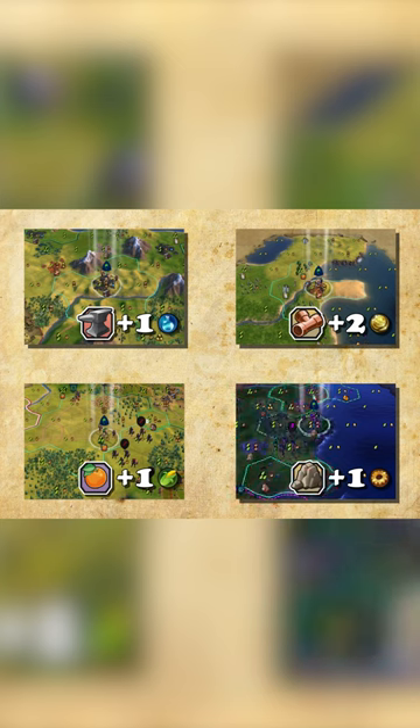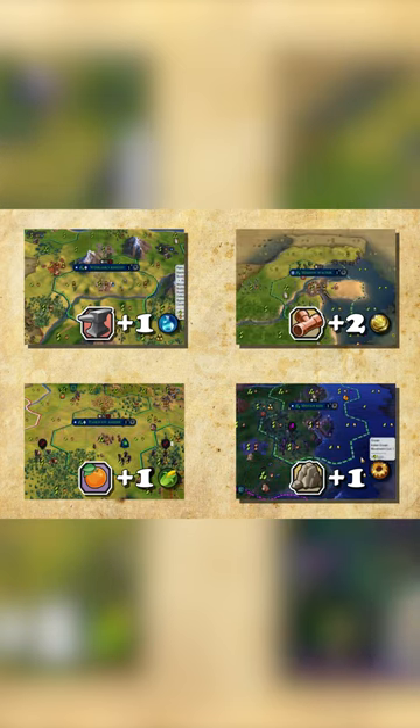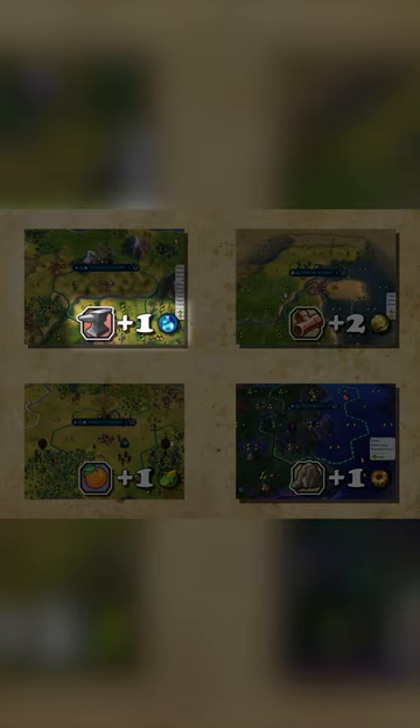Just remember that snow, tundra, and desert provide zero score when settled on. Resources are kept when settled on, so extra yields beyond the two food one production are kept — like science, gold, and even extra food and production — no matter if it is a luxury, bonus, or strategic resource.